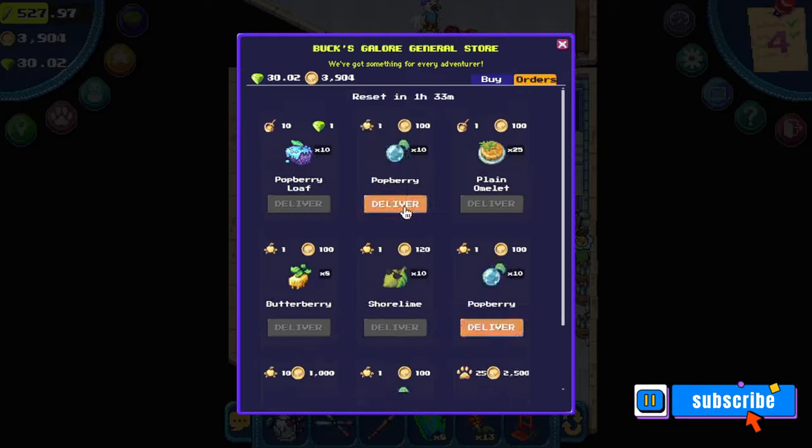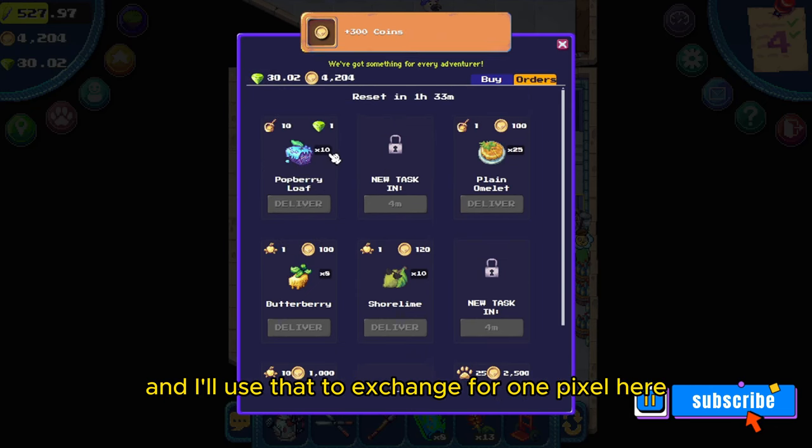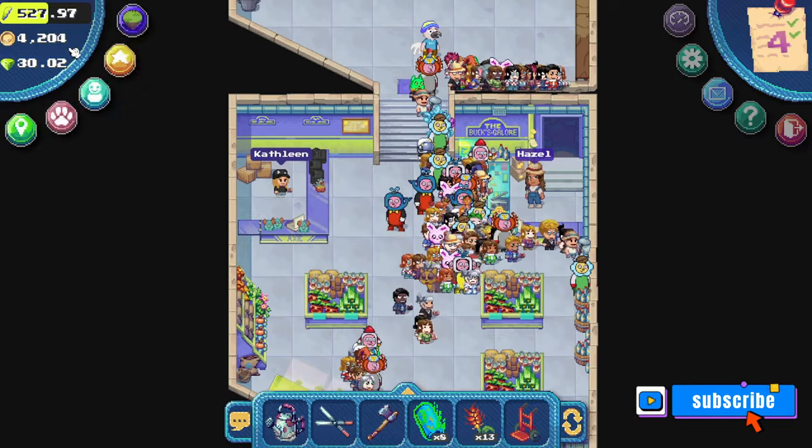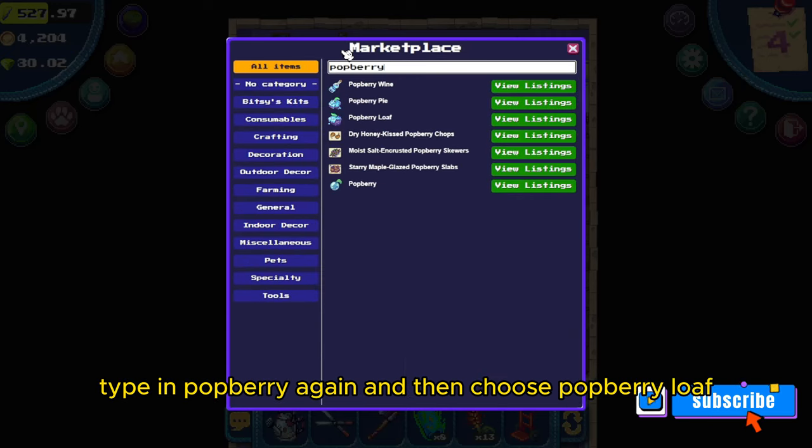I just finished some farming and I'm going to go back to Bucks Galore to get some more coins. Now I have enough to buy 10 potberry loaves from the marketplace, and I'll use that to exchange for one pixel.